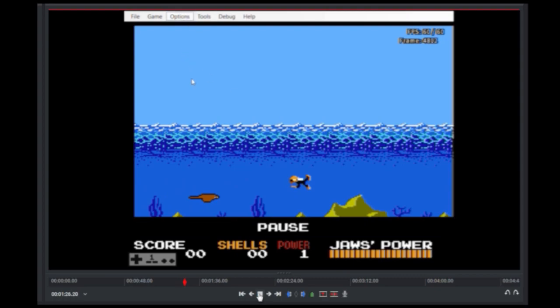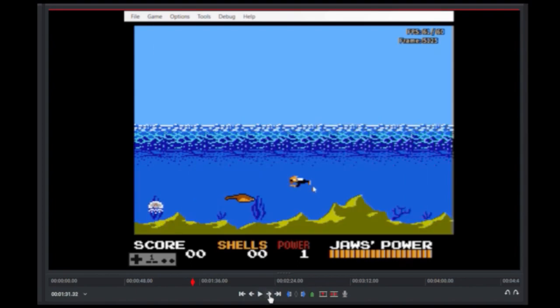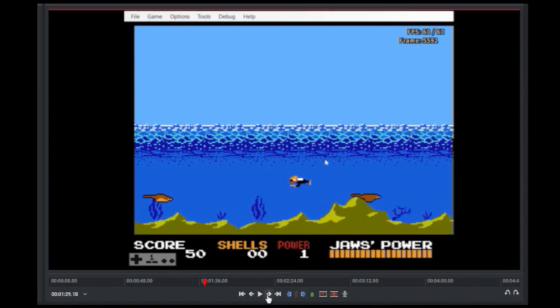Now we're at the part where we are adjusting the RUNAHEAD to just one, and then we're going to do another shot. Find that first frame where the input was pressed — right here. And then one. Only one frame ahead this time. So before it was two frames from the input to seeing the harpoon; now it's just one frame. That's because we set the RUNAHEAD to one. Let's check what it looked like with two frames of RUNAHEAD. The first frame with the input is also now the first frame with the harpoon, because it used to be two frames and then we did two frames of RUNAHEAD, so now it's zero frames.